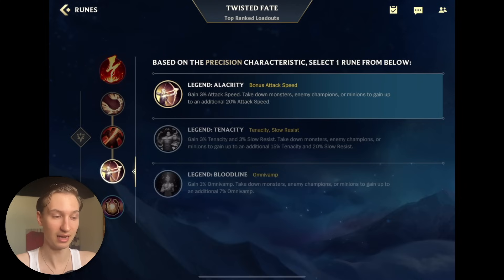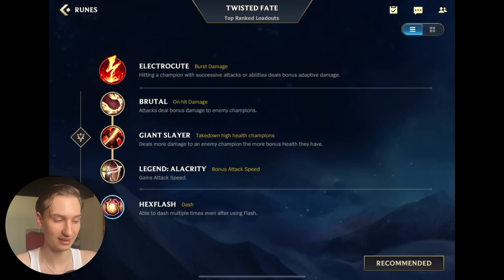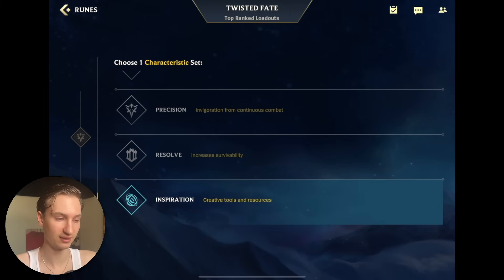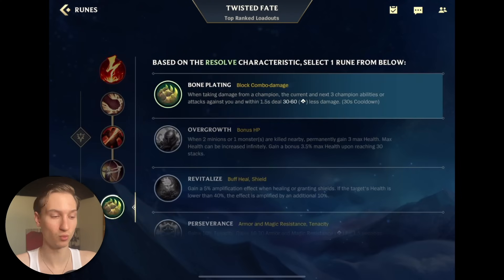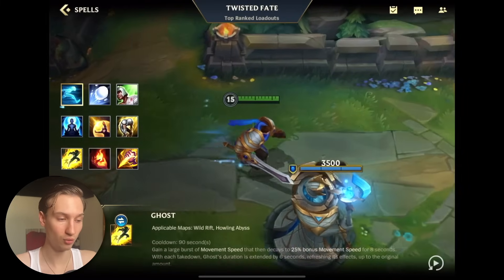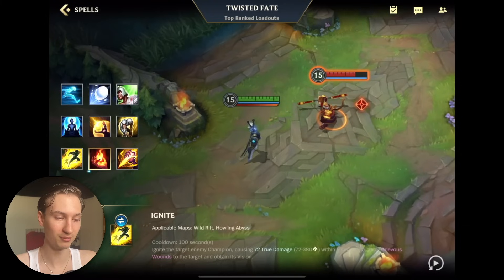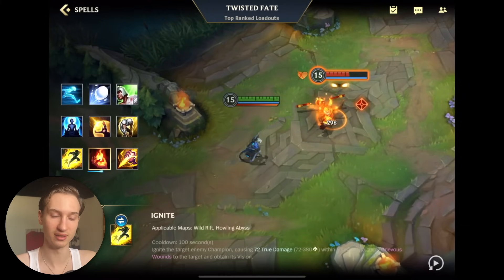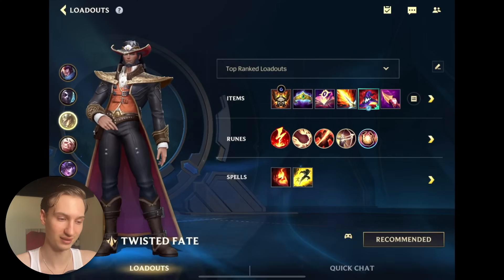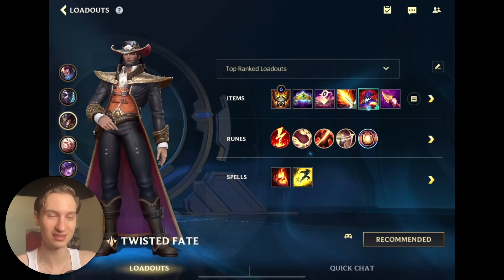Then you're going to pick up Giant Slayer. And Alacrity — if the enemies have a lot of CC, feel free to take Tenacity. For your last rune, if you have an easy matchup and the enemies are not really going to be diving you, Hexflash is an amazing option to get that little bit of gap closer to land that gold card or escape through walls, which TF would normally not be able to do. However, if you're in a rough matchup, go for Bone Plating. For your spells, you can go Flash Ghost, but I think the extra damage from Ignite is so useful. You'll see in the gameplays how often Ignite comes in clutch when you're ulting in to assassinate an enemy carry — you stun them, proc Electrocute, and that extra Ignite damage makes a difference. Now let's jump into the Twisted Fate games.